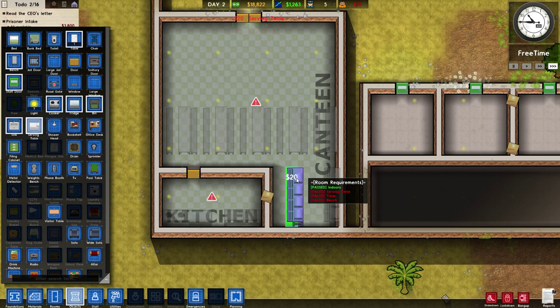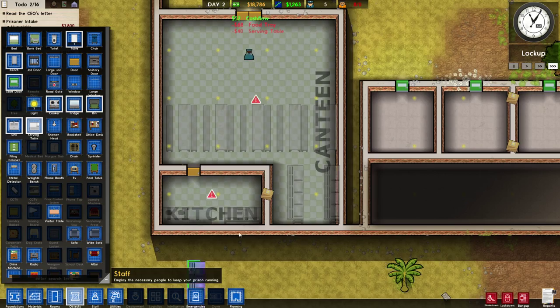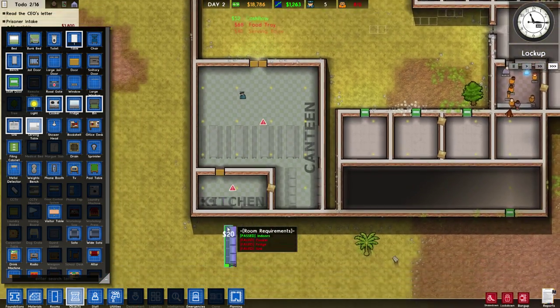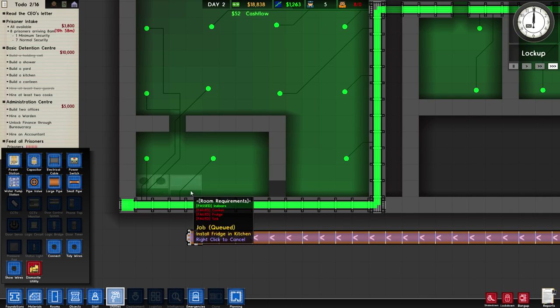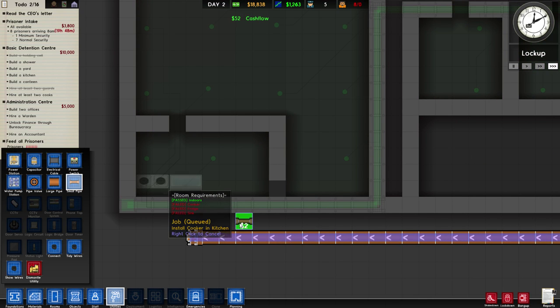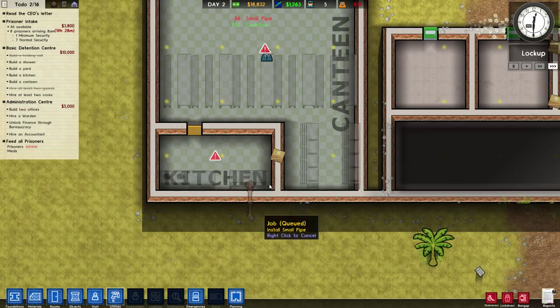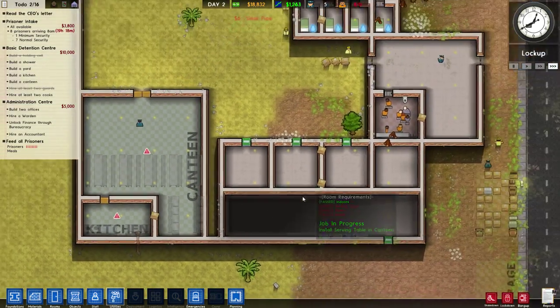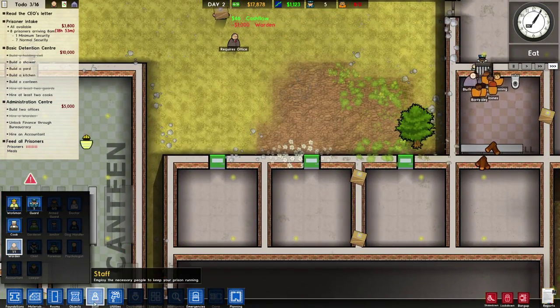Let's go ahead and get the canteen finished. I have just about everything we need in the canteen and kitchen done. Let's plop in these serving tables — now it's almost done. They still need to bring in the items but it's nearly there. Both of these need power but they should automatically hook up. The sink should be in there somewhere too, so hopefully that's all set.